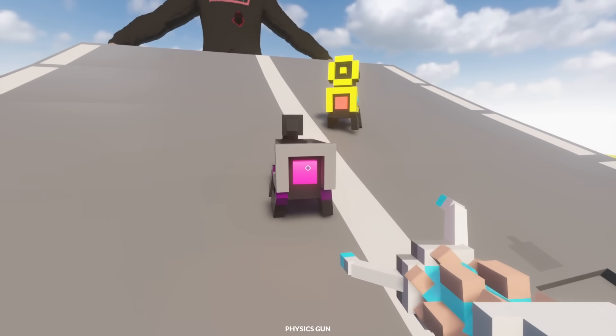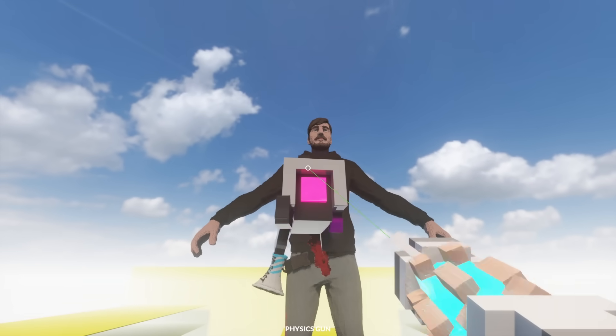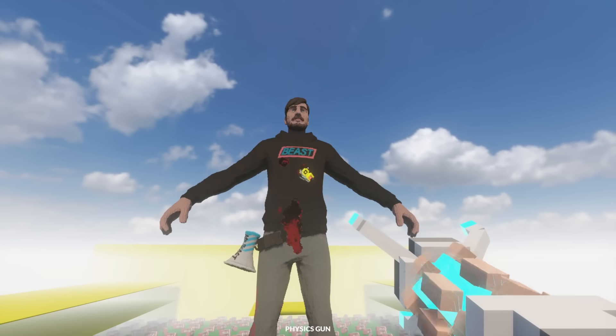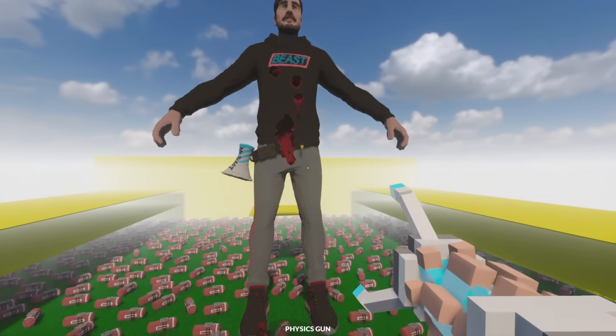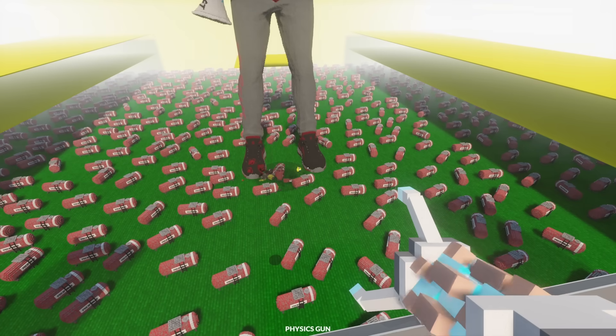Now, you all know that I love my pet robots, Beans and Toasty, but why don't we just go ahead and use them for the experiment? So, goodbye! Toasty, you as well. Don't worry, these guys are pretty much indestructible. They'll be completely fine. See, look! There's Beans right now! He fell out. They're okay.